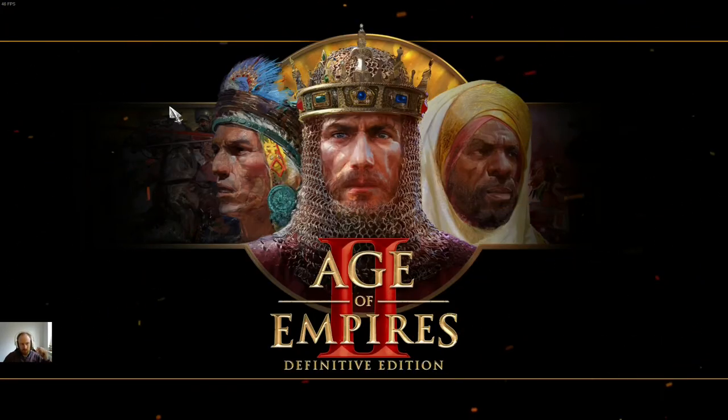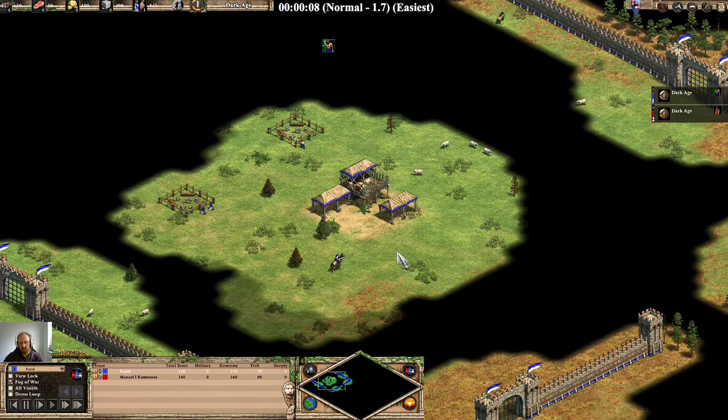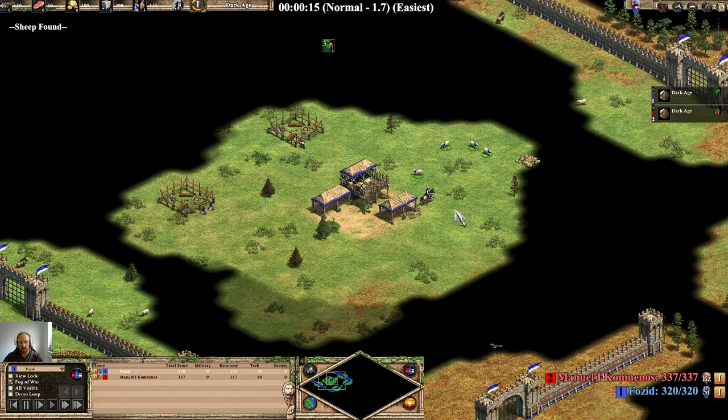Hello guys, welcome back. Another little video build order for you. This build is a fast castle build. Any civ can do this build. I'm going to be doing it with the Sicilians because they get no eco bonuses to help them do it faster.